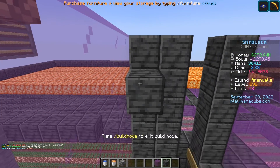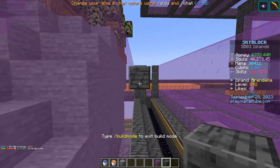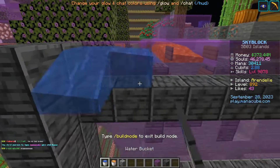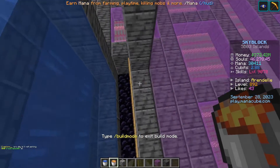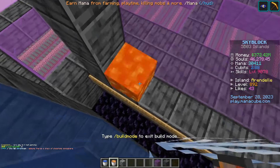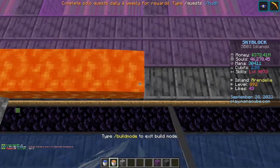On the side with two blocks, this is where our water is going to go. We're going to make a little ledge for the water to sit on because we want it to flow out that way, and we'll just place our water right on top. On the side with the signs and the one block, we're going to place lava. It's very important to note that you have to completely fill every block with lava or this farm will not work.